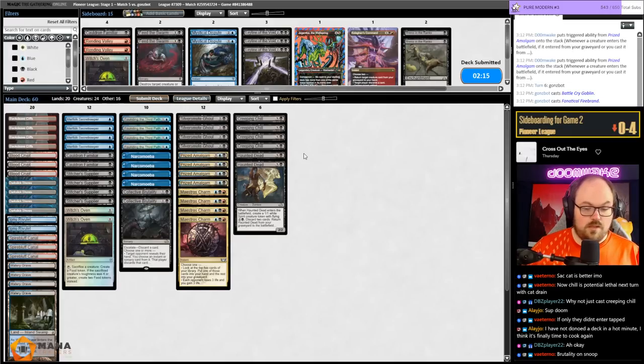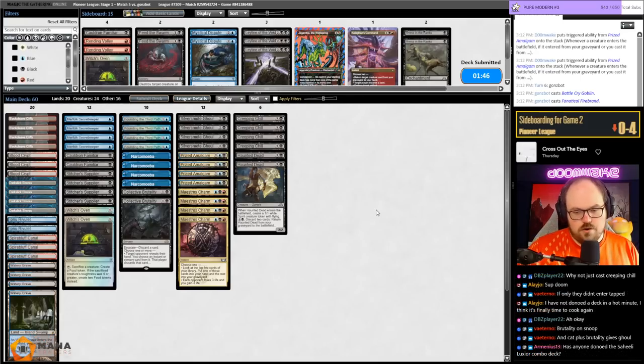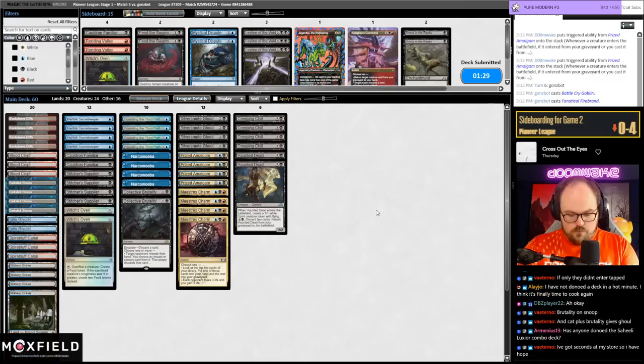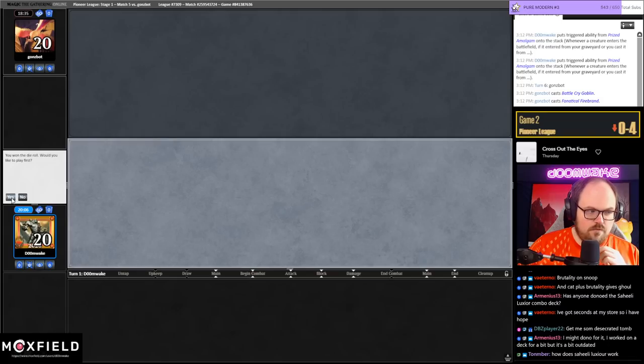Brutality on Snoop I guess — getting Call is pretty big too. It's finally time to cook again. Vaterno actually submitted another donation for next week — we're going to run this back with some changes. We're oh-and-four which looks bad but it's shown a little bit of promise. Saheeli-Luxeer? I totally forgot about that combo — it is certainly one of the combos of all time. I think we can make this deck better; we need to add more lands, 20 is pretty low.